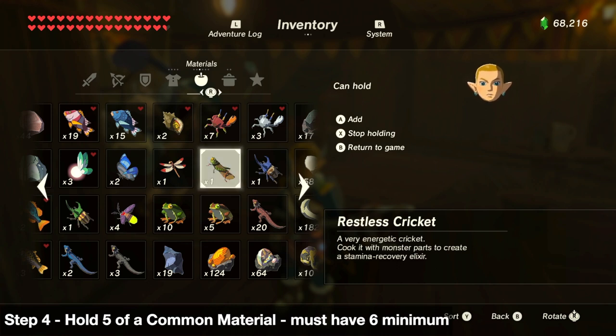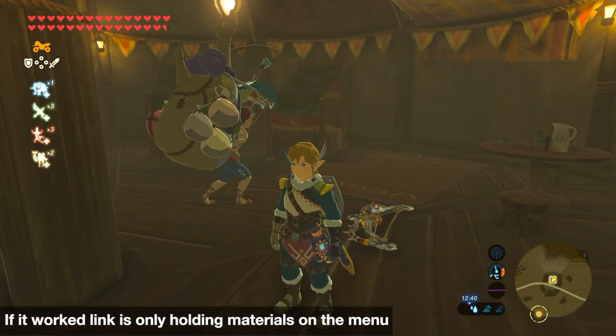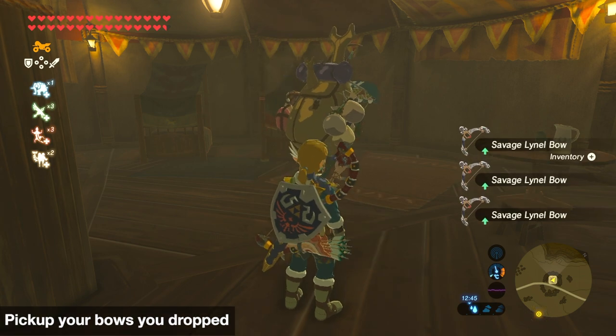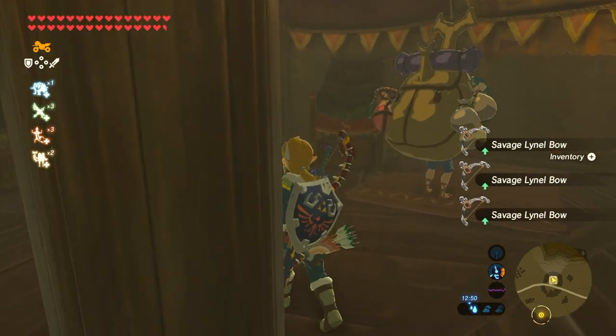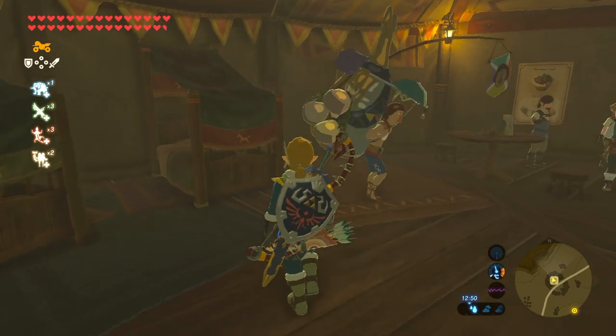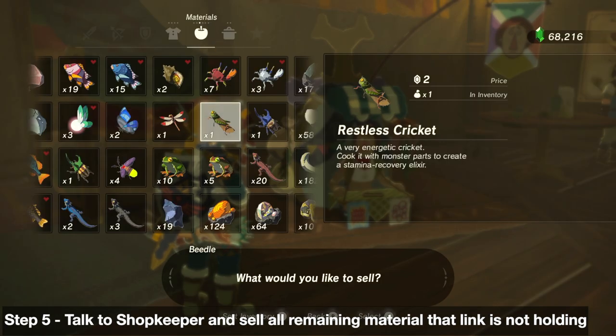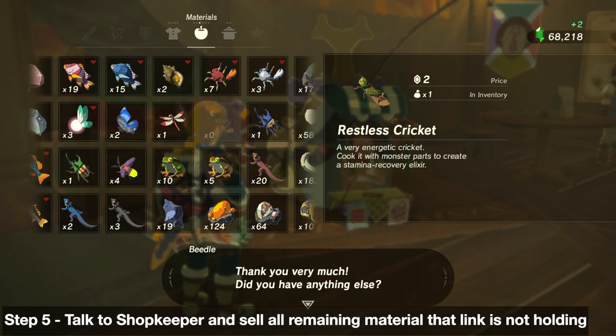Have Link hold five of those — for me it's the Restless Cricket, so I'm gonna hold five of those. I've got one left which I can sell to Beedle. Pick up your bows and arrows now, then go over to Beedle or the shopkeeper and sell the remaining item that Link is holding, which is the Restless Cricket.